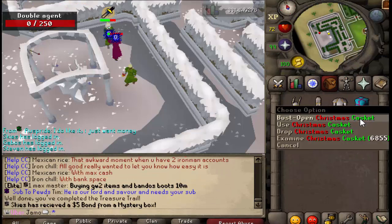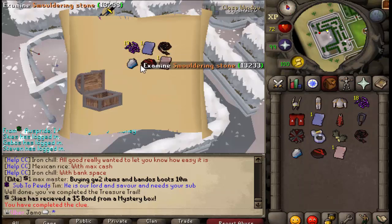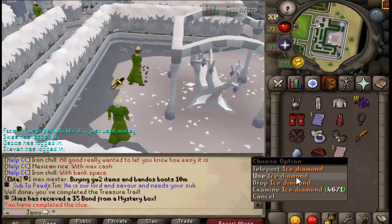Got a Christmas casket — that was so good, dude. A whip and an ice diamond. That could not have gone better. Holy hell.